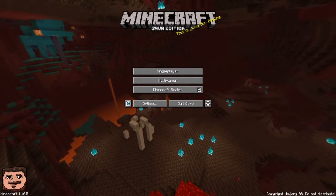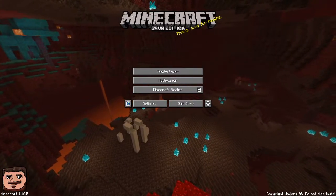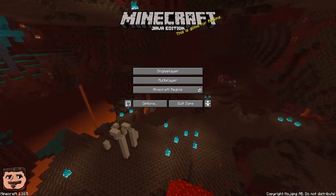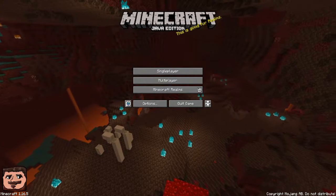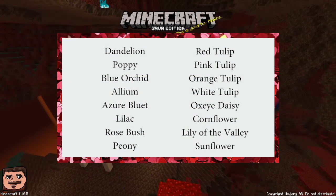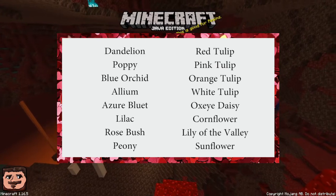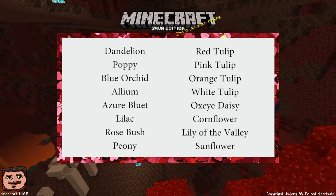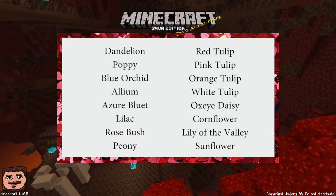If you are brave enough to try it, five points for a Wither Rose. Spoiler alert — I will not be doing that one. The flower types are: Dandelion, Poppy, Blue Orchid, Allium, Azure Bluet, Red Tulip, Pink Tulip, Orange Tulip, White Tulip, Oxeye Daisy, Cornflower, Lily of the Valley, Sunflower, Lilac, Rosebush, Peony, and Wither Rose.